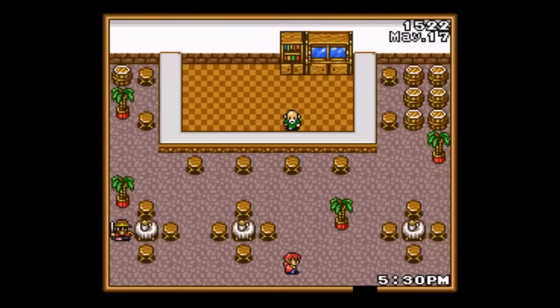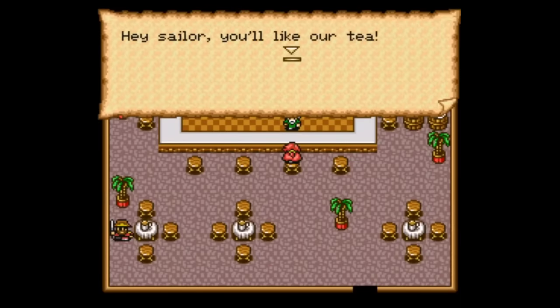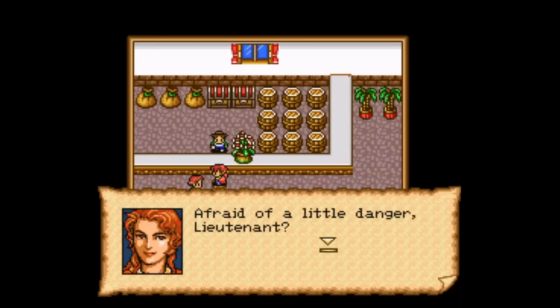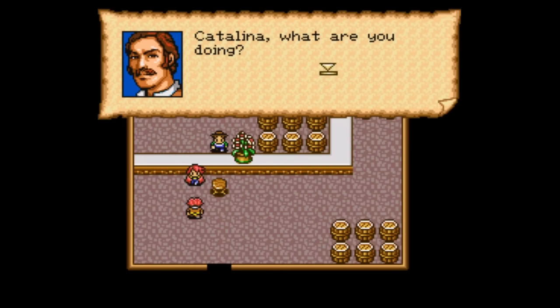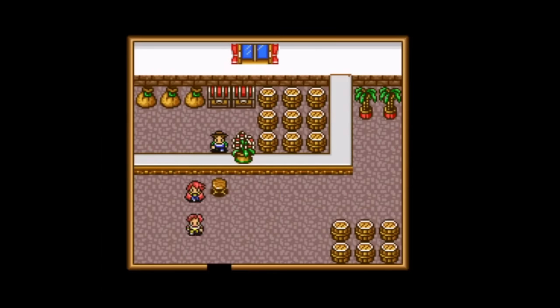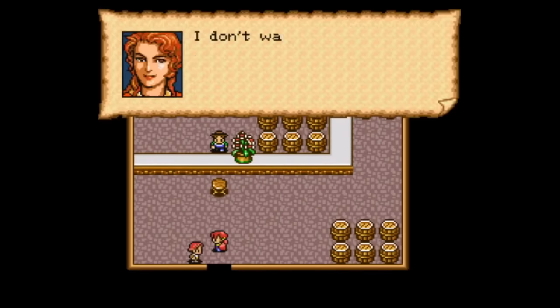You go around town looking for someone to join you, including your own assistant guy. He goes along with you willingly and agrees to be your hostage, to dispel any image that there's a mass rebellion in Spain — it's just one crazy gal looking to avenge her family. Each scenario is filled with small touches like that, and it really helps fill out the story and gives the characters a little more depth.